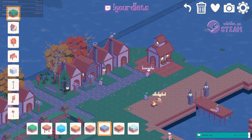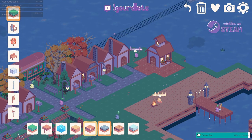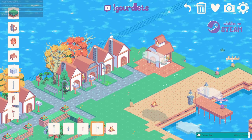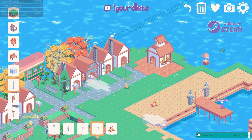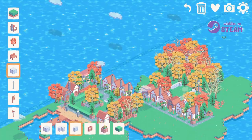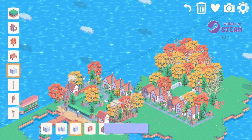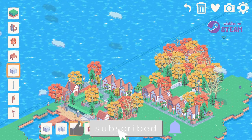One thing to note if you try the demo is that you can't currently save your town, but you definitely will be able to save it when the game is officially released. So don't get too invested in your tiny town, because the next time you open the demo it will be gone. I am honestly so in love with this game already and I can't wait to see what the final product looks like. I highly recommend wishlisting the game on Steam and joining the Discord server — this is a one-woman game and I'd really love to see more support for it as it develops further.